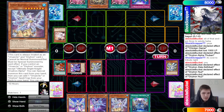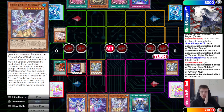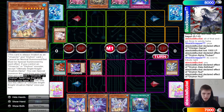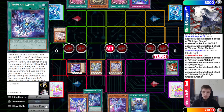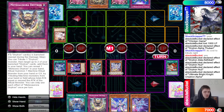Urison Alpha is treated as a Drytron — cannot be normal summoned or set, must be special summoned by card effect. If you control a Ursatron or Drytron monster except a copy of itself, you can special summon it from hand, then add one Ursatron or Drytron spell/trap from deck to hand. Hand effect special summons it out, then searches the Drytron field spell. Activate Drytron field spell to search the Drytron trap.